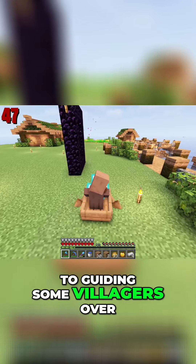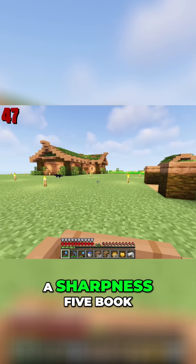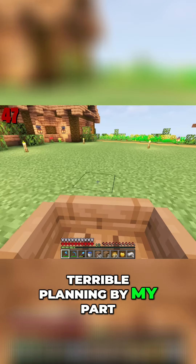Day 47, I was back to guiding some villagers over to their eternal resting place. I still technically need a Sharpness 5 book and I need Respiration. I'm out in the middle of the ocean and I still can't breathe underwater. Terrible, terrible planning on my part.